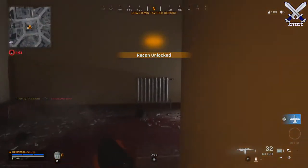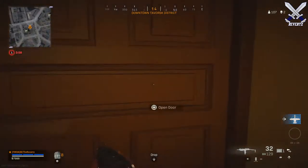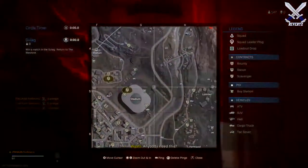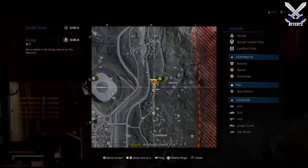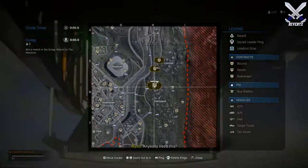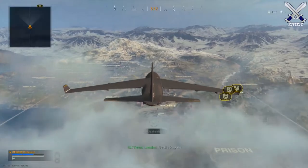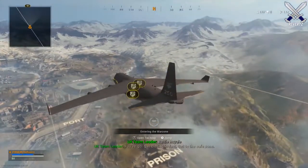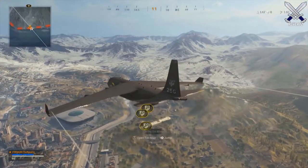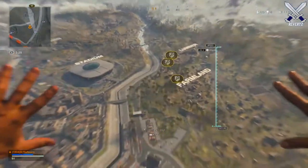Once you have equipped the Armor Satchel, you should always go to the buy station closest to you and max out on those 8 plates because it's super cheap — $1,500 for a total of 8 plates — and you can even have your teammates drop cash. You can also land in a location that has 4 or 3 Scavenger Contracts close to each other so every teammate on your team can get one of the Armor Satchels and have a ton of Armor Plates ready for long range gunfights as the game goes on.